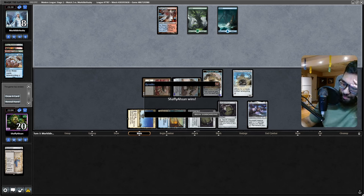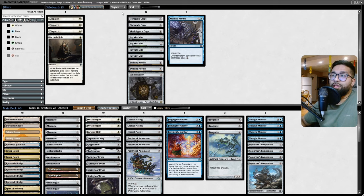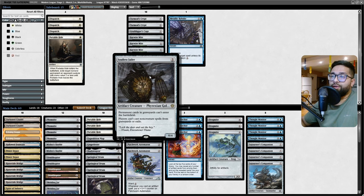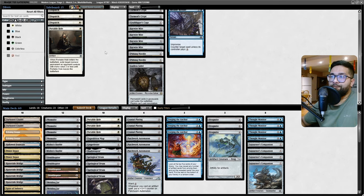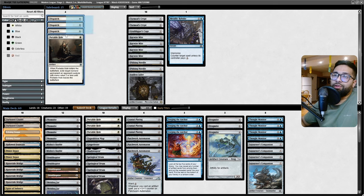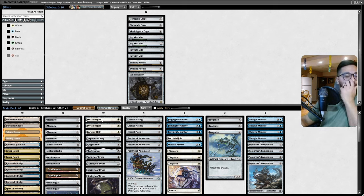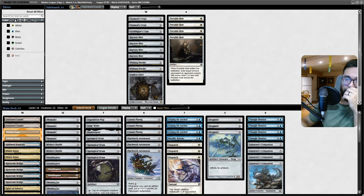So Crashing Footfalls — I guess it's Force of Vigors and Foundation Breakers, right? Tidebinders — looks really annoying. Okay, so in this case Metallic Rebuke is probably pretty good. Soulless Jailer — exile, yeah. Pithing Needle not that useful. It's really going to be dispatches, Portable Holes, and Metallic Rebukes. Even Portable Hole is kind of sus — it gets rid of things but it's not ideal.